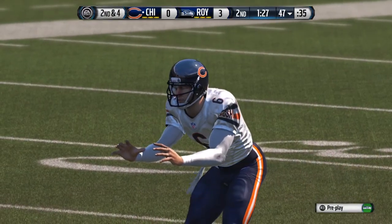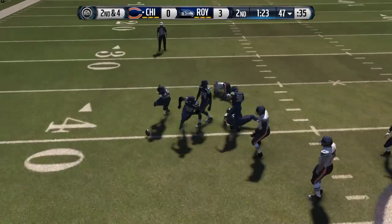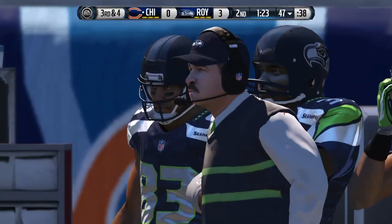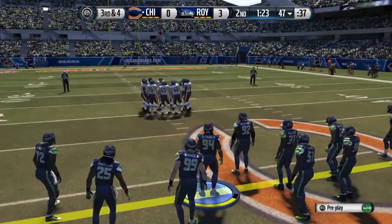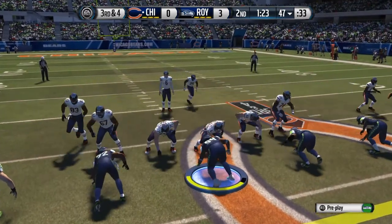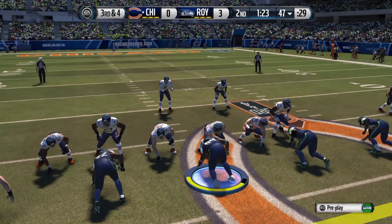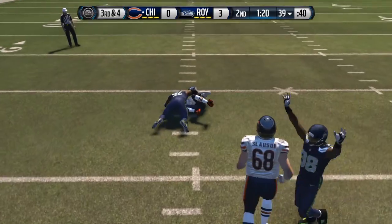Jay Cutler will take the snap out of the gun, throws the pass, and this pass goes incomplete as he was looking short. This play doesn't even have time to develop — the quarterback is under so much pressure. He's thrown it before the receivers are even ready. Third and four — the defense gets the sack.